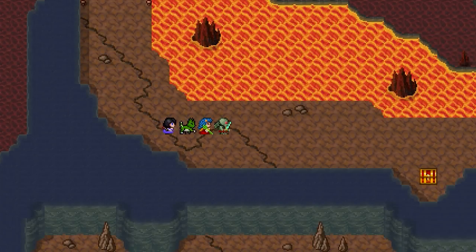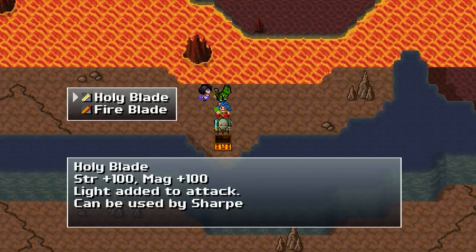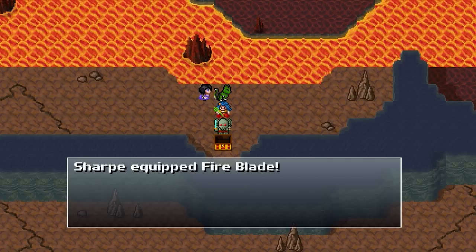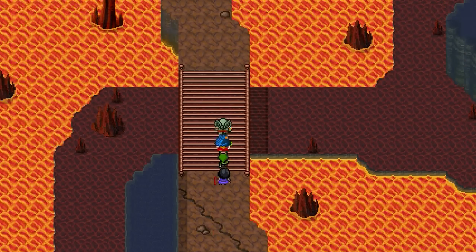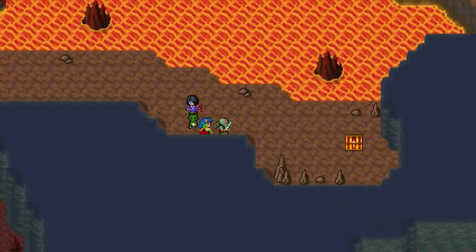Pause. Double attack — it does more damage than the starfish. Fireblade. I wonder what this does. 250 attack power, but it adds fire to the attack. So needless to say, it's actually kind of useless in this place. But I'll equip it anyway, because I'm not using Sharp right now. And we still have a lot of chests to find, like this one.